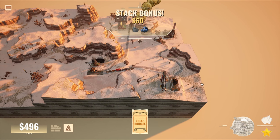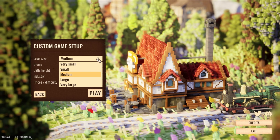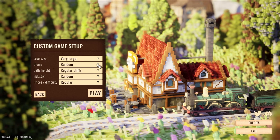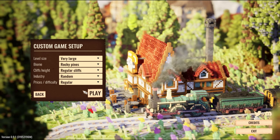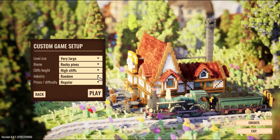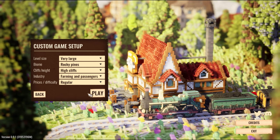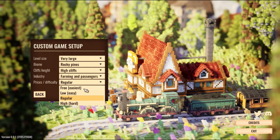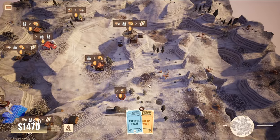There's also a completely separate sandbox mode. The custom mode lets you create endless different levels and customize them to your liking — you get to pick the size of the map, the biome you want to play in, and even the type of industry. Better yet, if you're not looking for a challenge but just want to see how many tracks you can lay down in a single map, there's a free money option, so you don't even have to worry about that limitation.